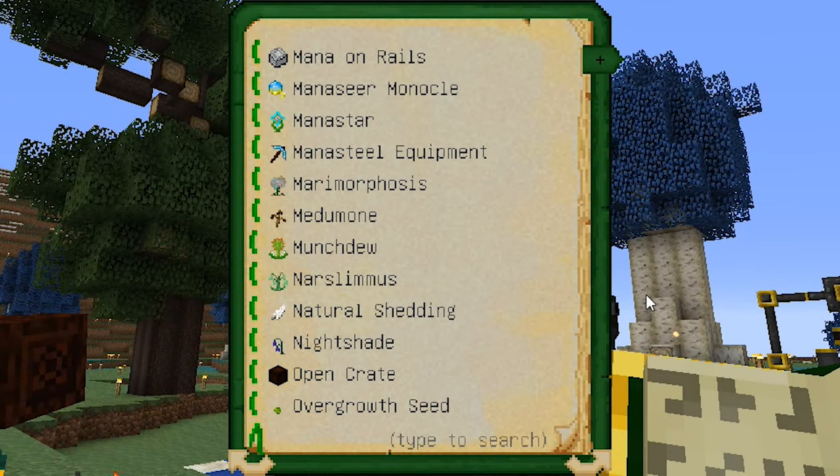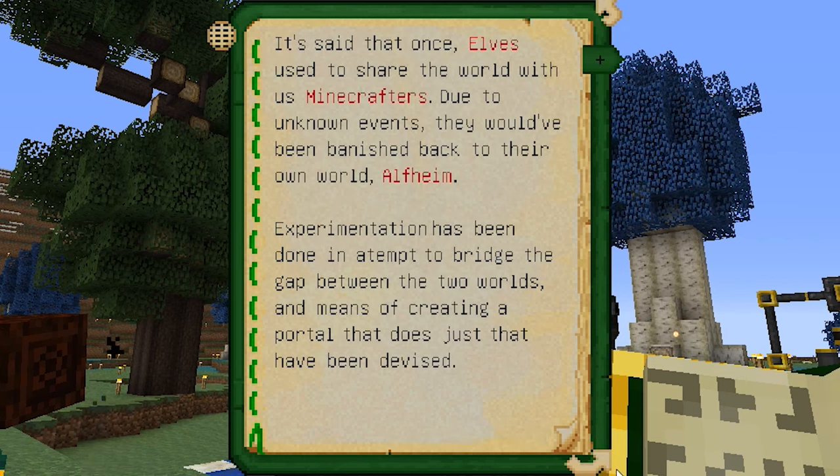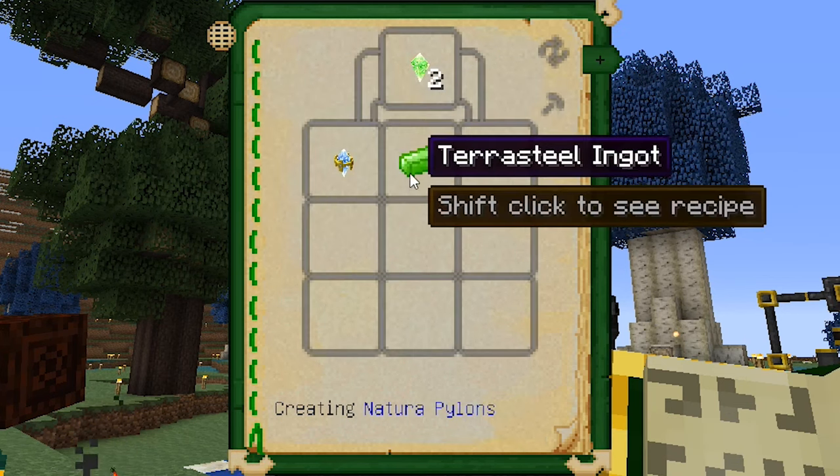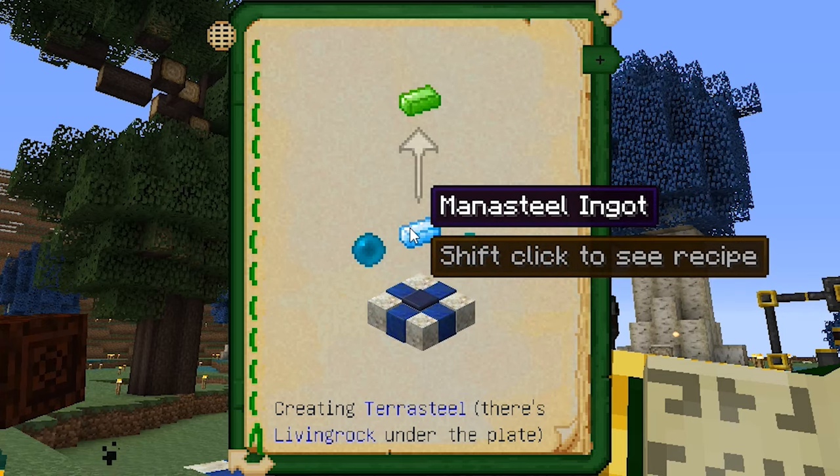Blah blah blah, that's not it. There it is. Powered portal to Alfheim. And... Mana Pearl, Mana Diamond. Oh, Mana Steel! God, I'm dumb. Okay, let's go get ourselves a Mana Pearl.